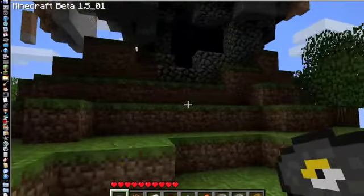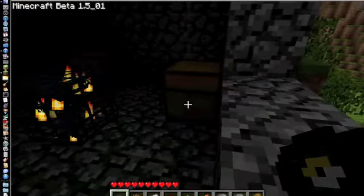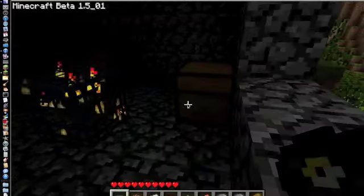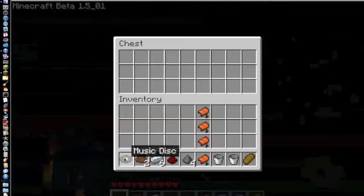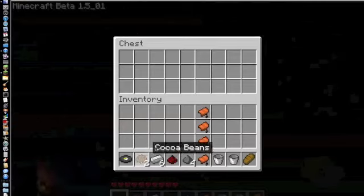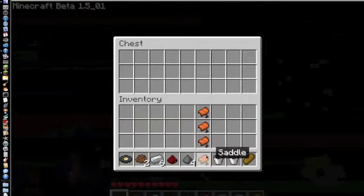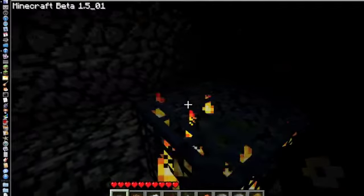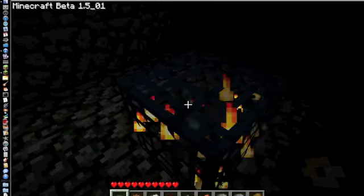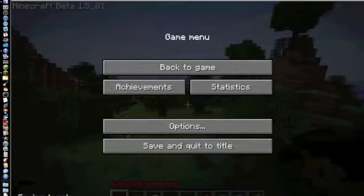I just thought this was pretty cool. I've already looted the chests, and so you get a gold record, two cocoa beans, some iron, redstone, some gunpowder, a bunch of saddles, a couple of buckets, and a piece of bread. You can see this little zombie guy there. So that's pretty much it for this seed.